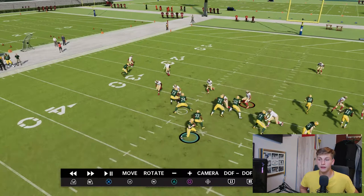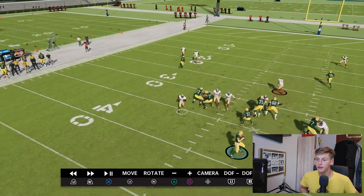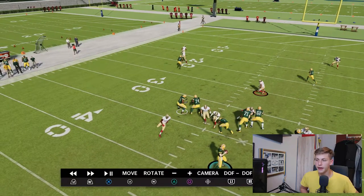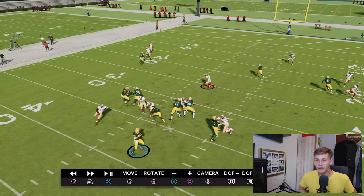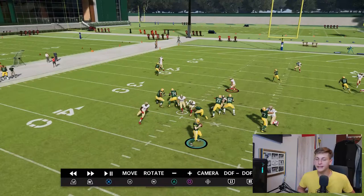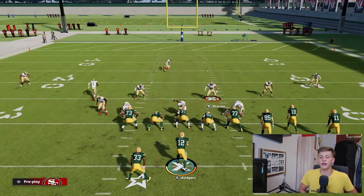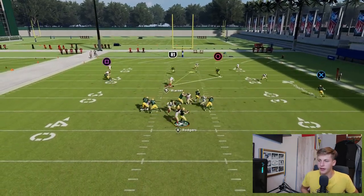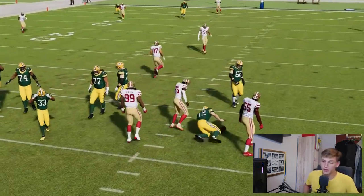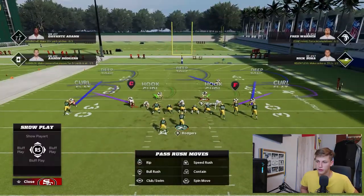We've got the running back, the tackle outside, and the guard — all three blocking three rushers, so it should be three-on-three and nothing should get in. But because we're spread out, this guy gets a really good angle for a free release and a great shot at the quarterback. Number 74 just isn't quick enough to get out there, so the running back has to pick him up — which frees up another rusher. Nick Bosa shed his block too. If we have good pass rushers, we've got a real chance.